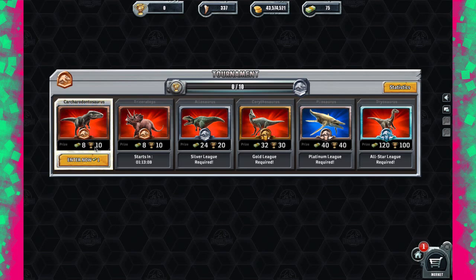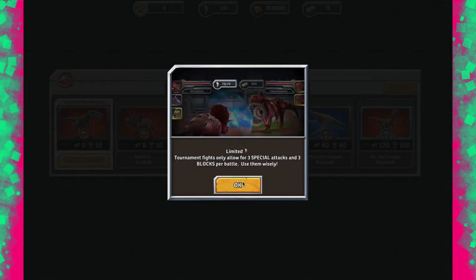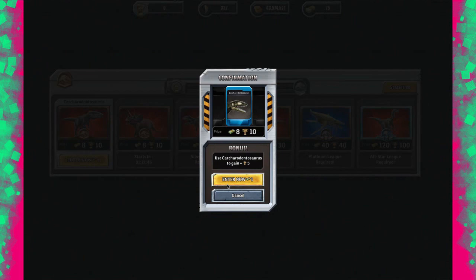It costs bucks to enter, but if you win you get a bonus. 'Can your dinosaurs claim victory over fellow trainers? Put your cash on the line and you could walk away with the biggest prize of all.' Tournament fights only allow three special attacks and three blocks per battle — use them wisely.